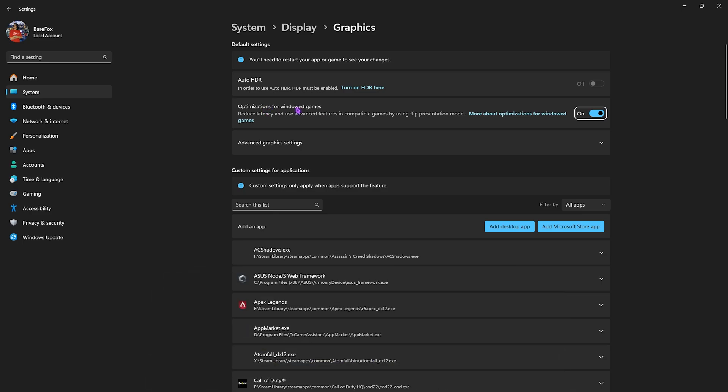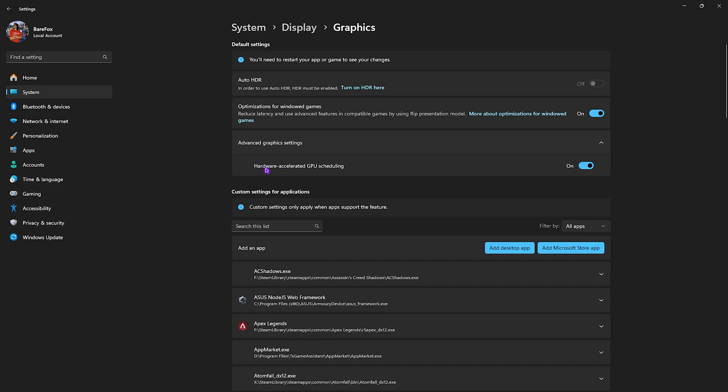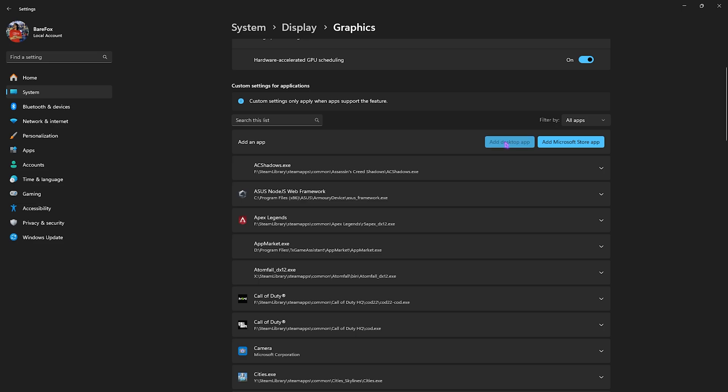Enable optimizations for windowed games to reduce input latency using advanced features. Then under Advanced Graphics Settings, enable Hardware-Accelerated GPU Scheduling, which will utilize your graphics card to render games more efficiently.